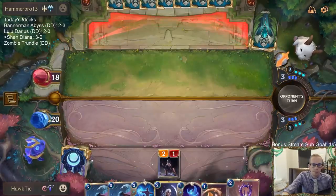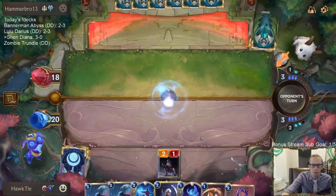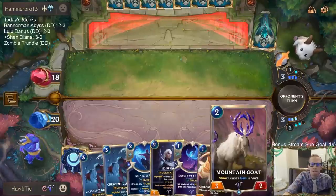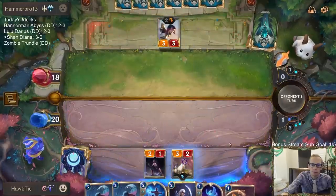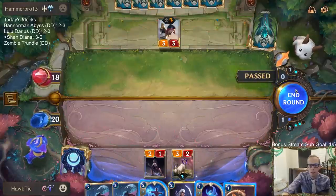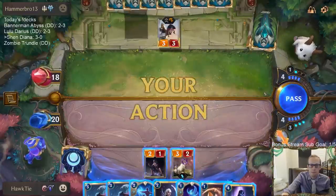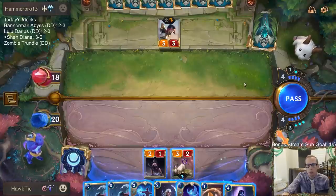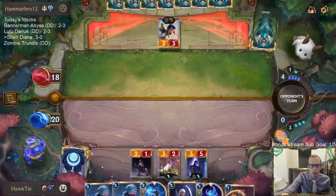Pass turn. Mountain Goat — couldn't have had you last turn. So we're playing the Mountain Goat. Shen with Barrier. Kind of wish I had that Greenglade Caretaker in play now.